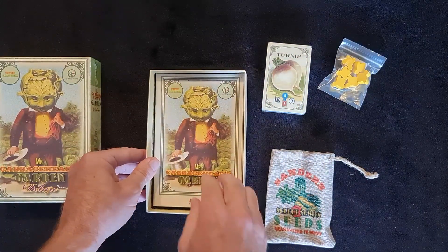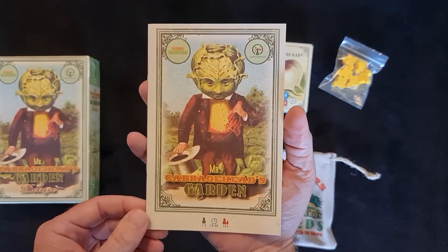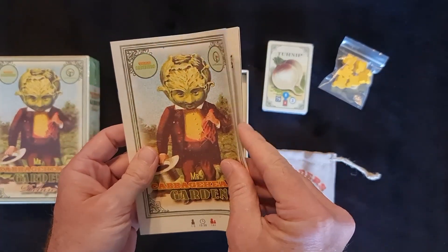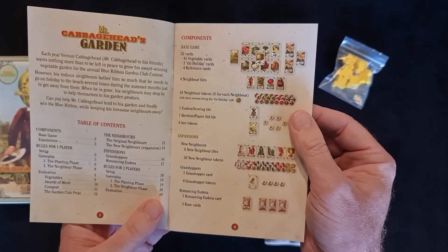This looks like the rule book - a very nice rule book. It feels nice, a couple of staples down the side.